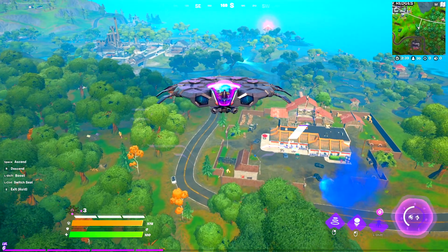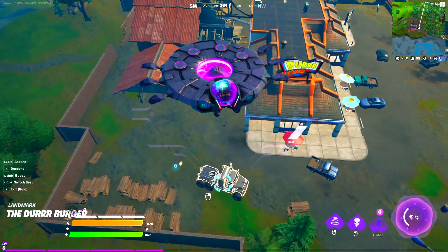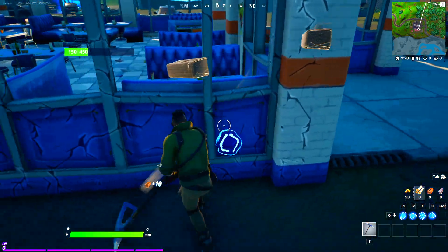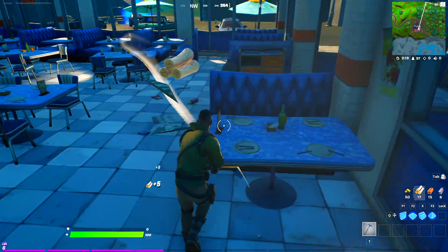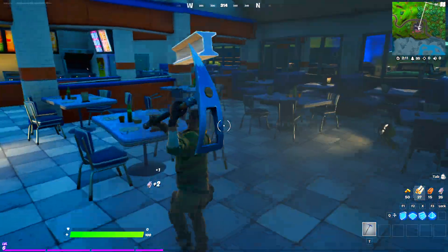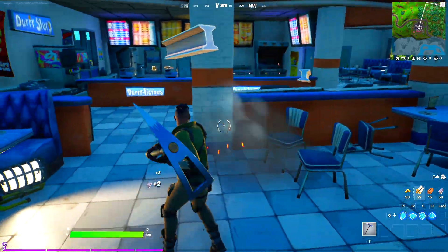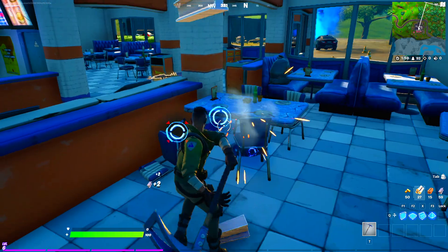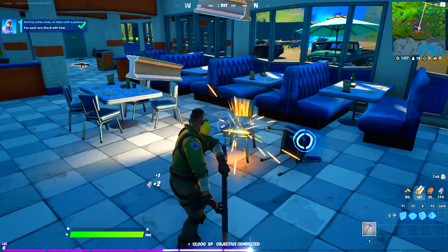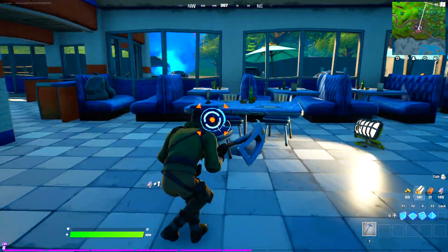After that, get your UFO over to the Der Burger restaurant — this is super important for getting more free XP. Park your UFO right there, then get inside the Der Burger restaurant. Destroy everything you see using your pickaxe — there are a lot of tables and chairs. This is actually a secret challenge you can complete in the game for extra XP. You can also go to the Pizza Pit next to the orchard to complete this challenge. We got an addition of 12,000 XP.